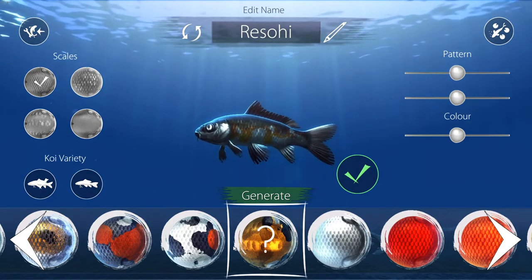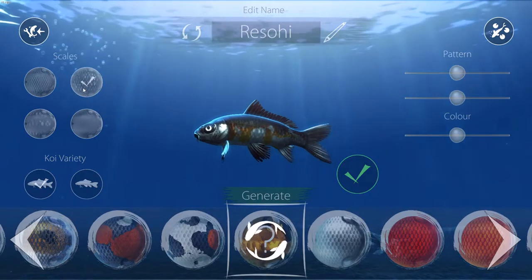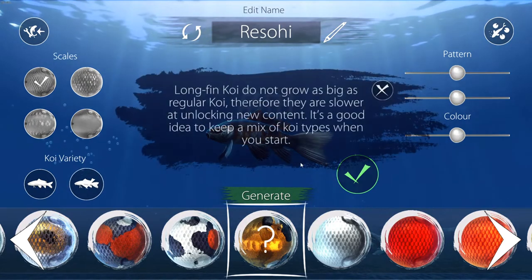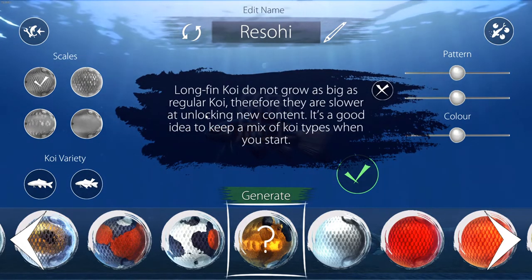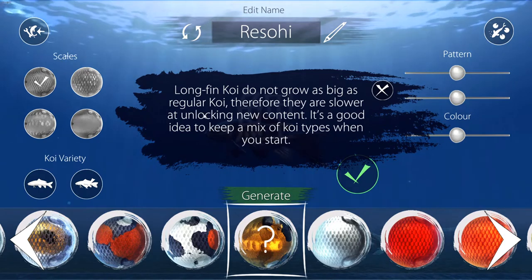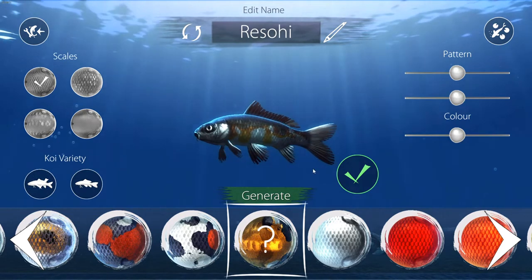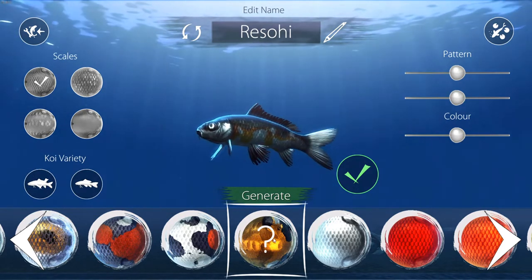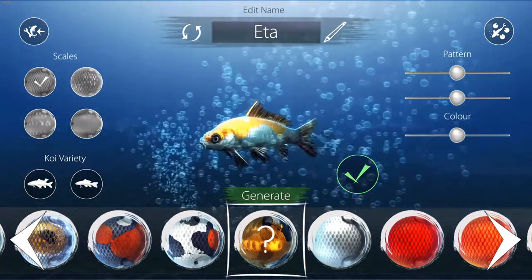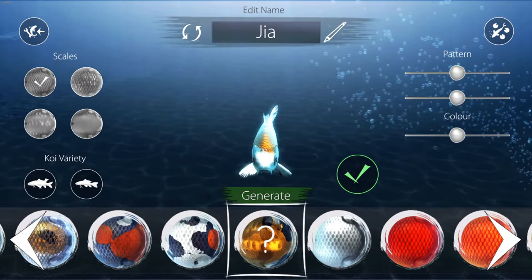You can choose to have no scales, a little bit of scales, some more, or lots. You can choose to have a long tail or a short fin. Long-fin koi do not grow as big as regular koi, so they are slower at unlocking new content. It's a good idea to keep a mix of koi types when you first start. I want normal-size koi — you can hit the generate button and as you can see the fish changes every time.